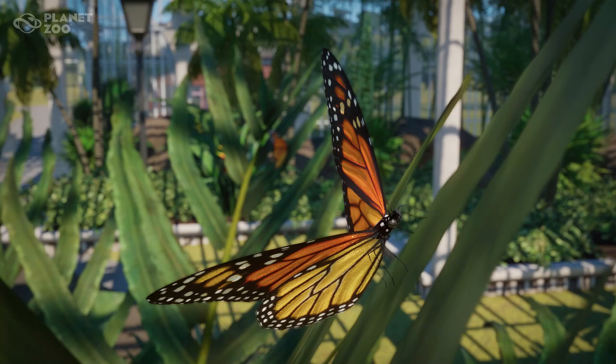Hey guys, my name is Savannah and today is a short and sweet little video because we got another screenshot revealed for the upcoming Planet Zoo Grasslands Animal Pack coming to the game on December 13th — and that is what you're looking at right here: a little monarch butterfly.